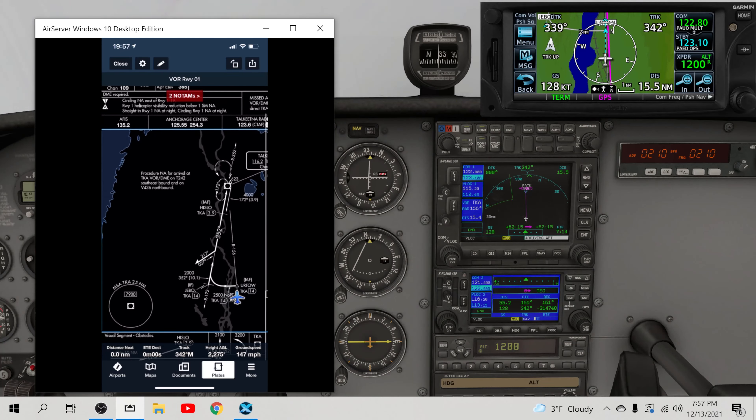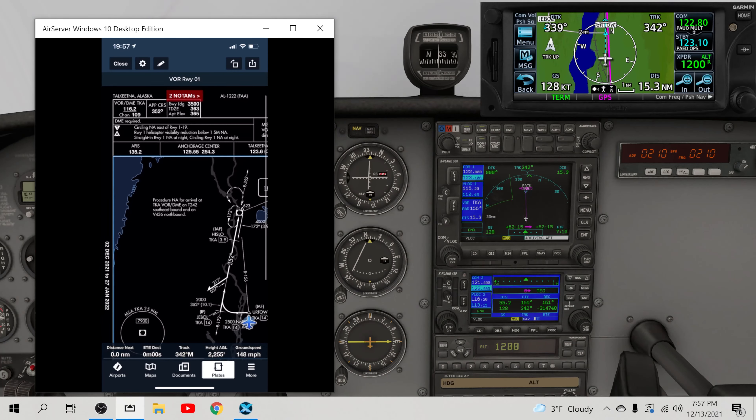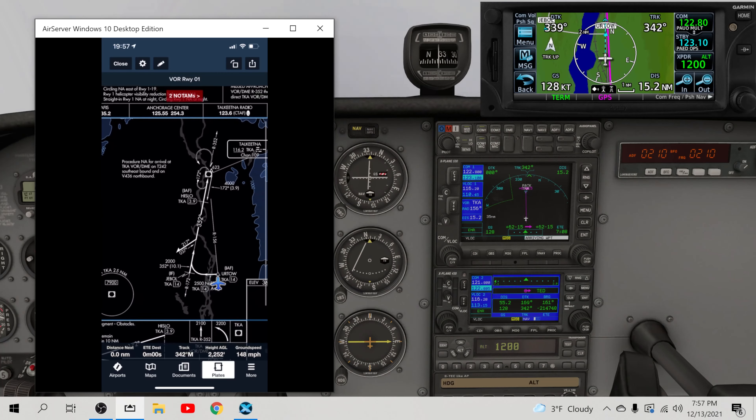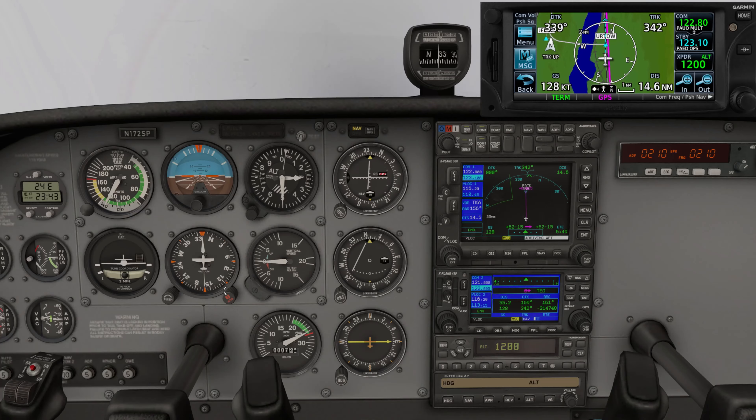I'm going to brief the approach. Starting at the top right: VOR runway 1 into Talkeetna. I've got the right approach plate up, valid until January 27th, 2022, so it's good to go. I've got the VOR frequency set up on top, and our touchdown zone elevation is 363. We're going to fly to URTO, arc on the 14 DME at 2,500 feet, arc in to the 352 heading inbound — the 172 radial — all the way to Hislow at 3.9 DME, down to the VOR, from the VOR to the runway.